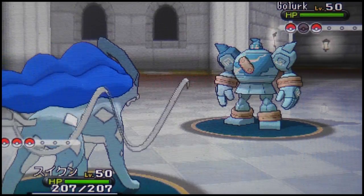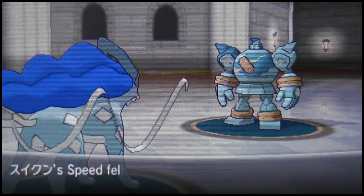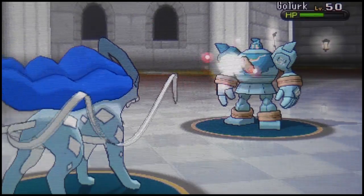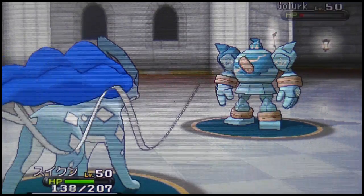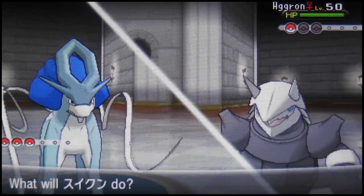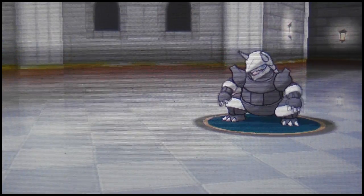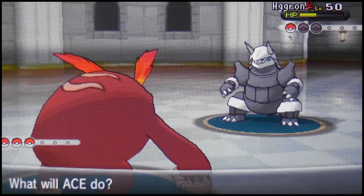Golurk goes for Shadow Punch — not much damage. I use Scald but get no burn at all. Ever since this series started I haven't gotten a single burn from Scald, which makes no sense. He then brings out Aggron — his last Pokemon. Aggron also has the Sturdy ability, so going for Sheer Cold would be ridiculous and stupid. He roars me out into Darmanitan, with Stealth Rocks dealing chip damage.